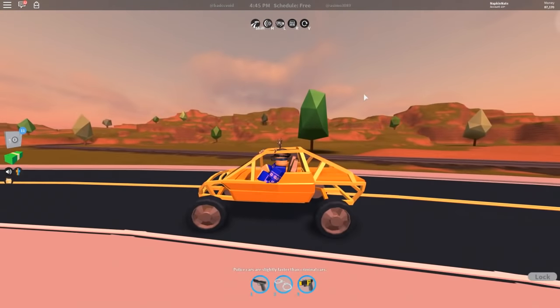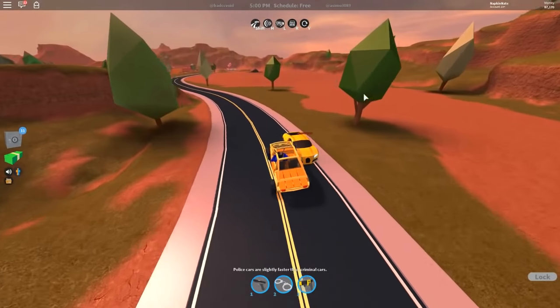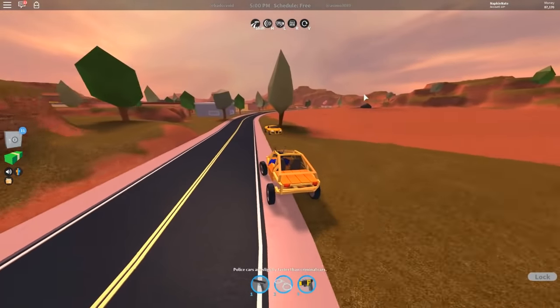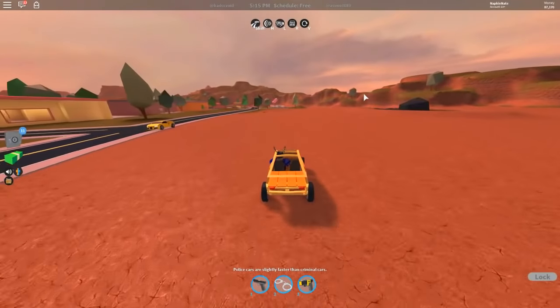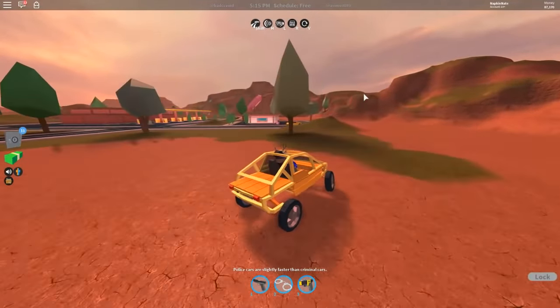I really like the design of this, it's got a cool shape to it. We're almost there and that guy is trying to go backwards right now — he's driving faster backwards than I am going forwards. But this car is not about speed, it's about its off-roading capabilities.